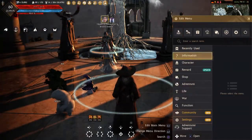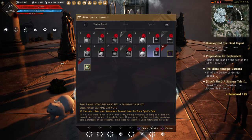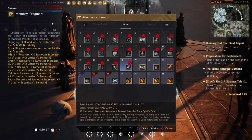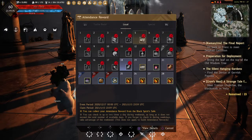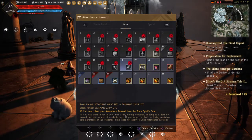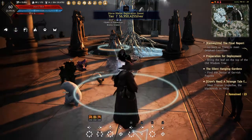Another way to get memory fragments is through your daily login rewards. Go to attendance rewards and there will be chances to get them. For example, on the 10th login day I got five memory fragments. Just by logging into the game they will drop you some memory fragments.